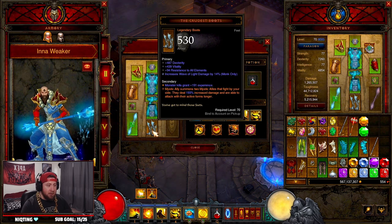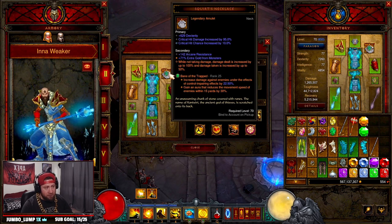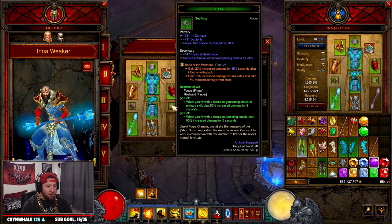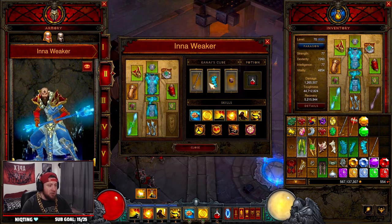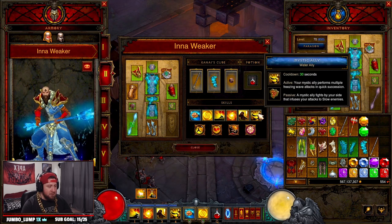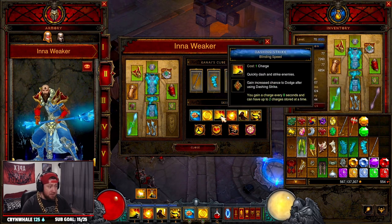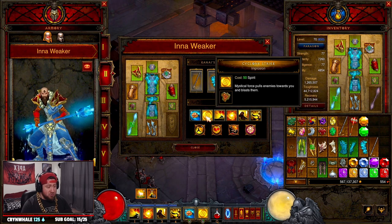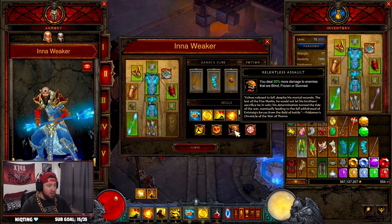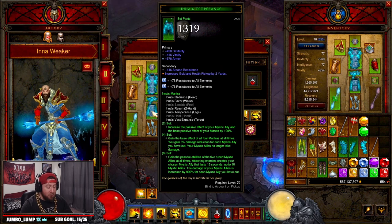The Inna's build hasn't really changed — set pieces along with Frostburn, Crudus Boots, the Aughild's set, Focus and Restraint along with Squirt's Necklace. Gems are Bane of the Trapped, Bane of the Powerful, and Enforcer for pets. In the Cube: Gungdo Binding, Lefebvre's Soliloquy, and Ring of Royal Grandeur. Abilities: Mystic Ally Water Ally, Epiphany Desert Shroud, Serenity Ascension, Dashing Strike Blinding Speed, Cyclone Strike Implosion, and Wave of Light Blazing Fists for attack speed. Passives: Seize the Initiative, Beacon of Ytar, Relentless Assault, and Unity for more damage because of the nerf.